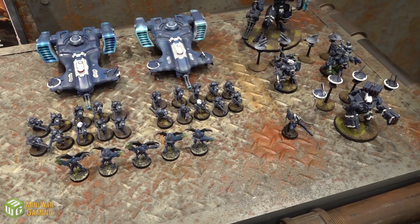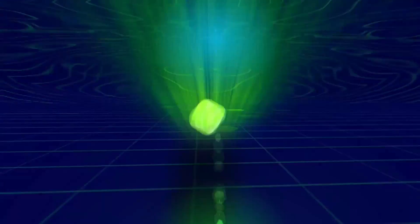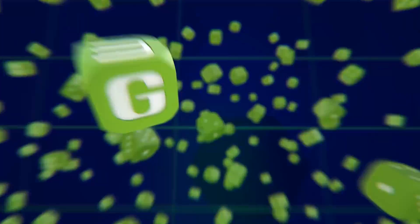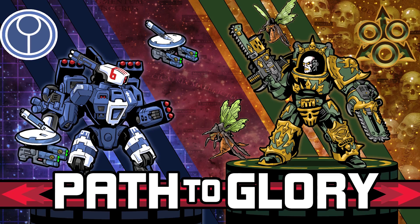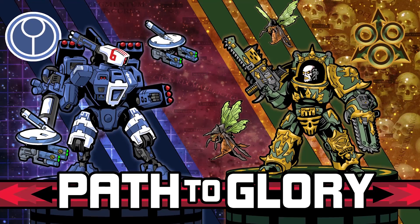In today's Tau vs. Chaos Path to Glory mission, we're doing Crucible of War Patrol. Mini Wargamer Dave here from MiniWarGaming.com, here with Cullen. Welcome, Wargamers, to mission seven of the Path to Glory Tau vs. Chaos campaign. This is lucky number seven, which means it's Nurgle's number, which means this could possibly be the last.